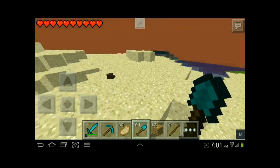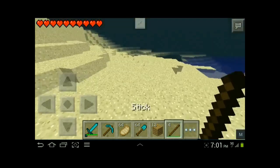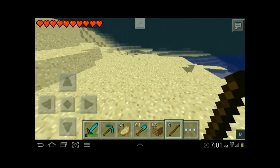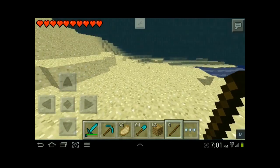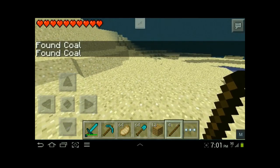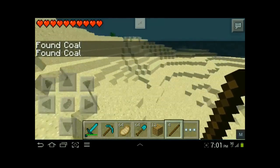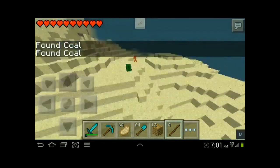So the mod is like a magic wand. As you can see I have a stick, and all you have to do is just tap on the ground, and it says that I have found coal. So all you have to do is just mine exactly where it tells you, where you've found it.